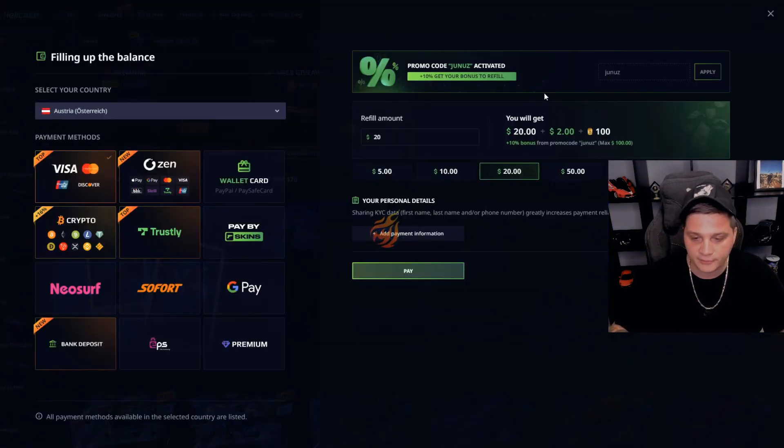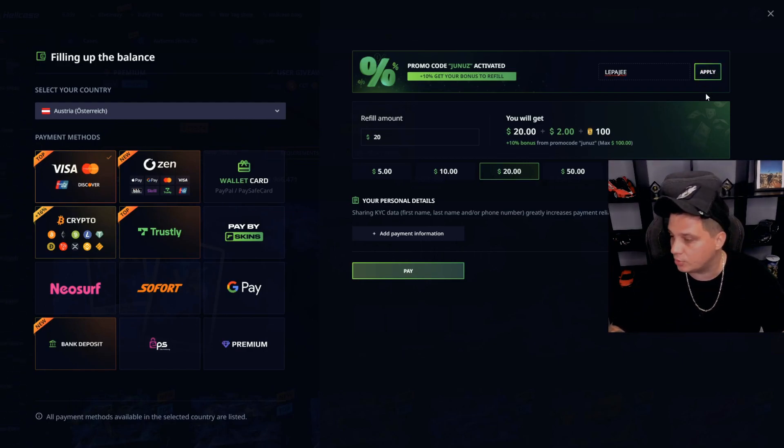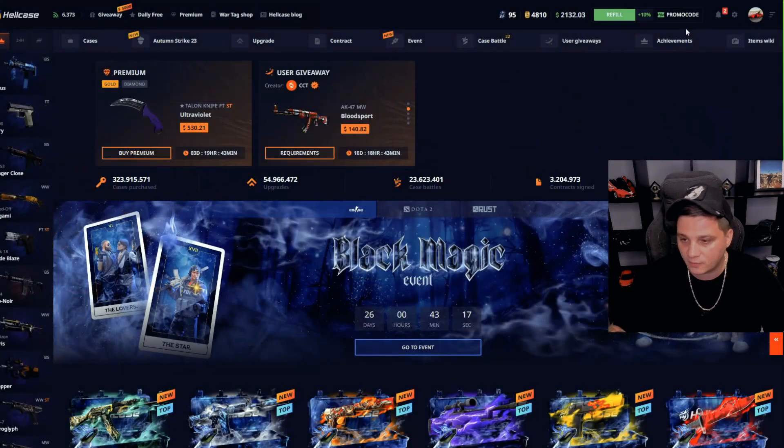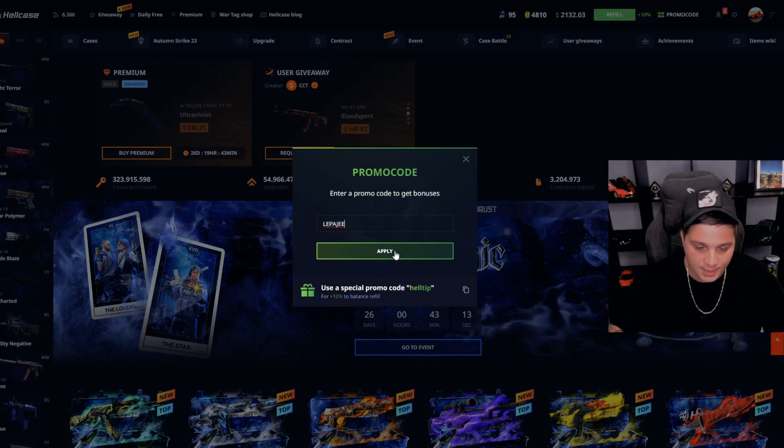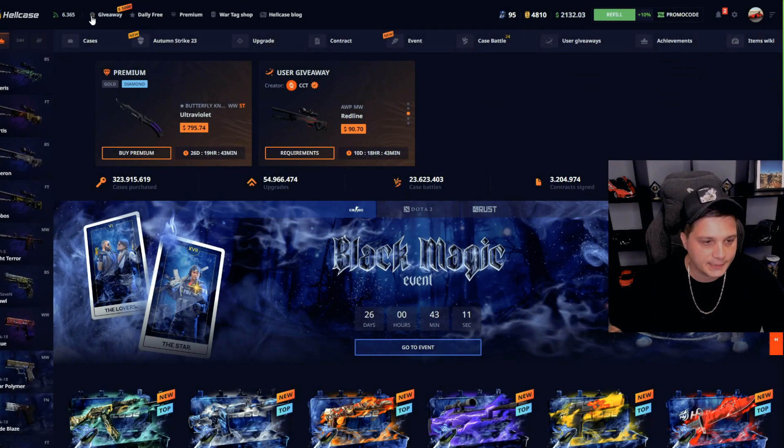Guys, click the referral tab and enter the promo code LEPAGI, then click apply. We got the best bonus on Hellcase for free — go to the promo code tab for daily free cases.